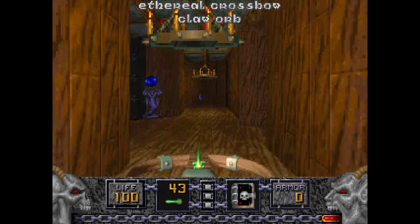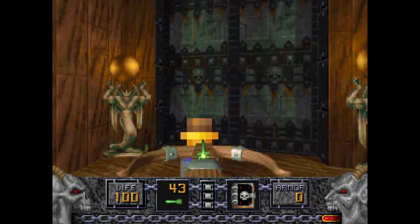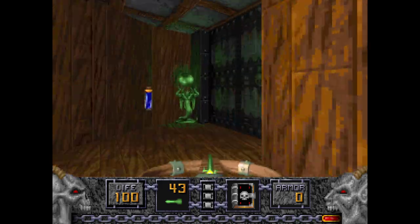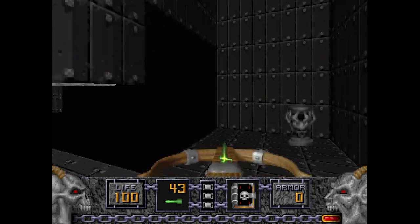For now, we're going to go in here and get the Ethereal Crossbow. Here are three doors, all with locks. We'll have to get the Yellow Key first, because that's the order of Heretic.